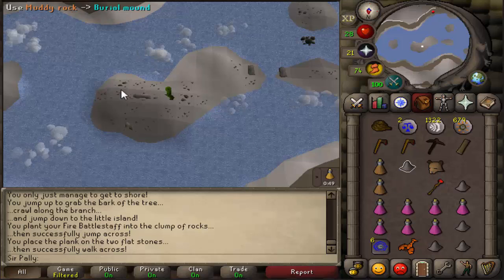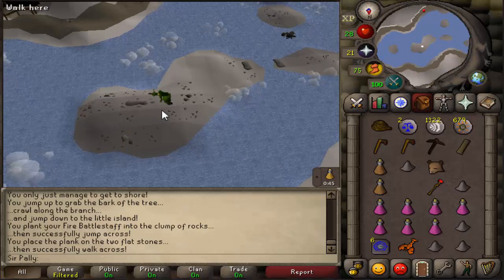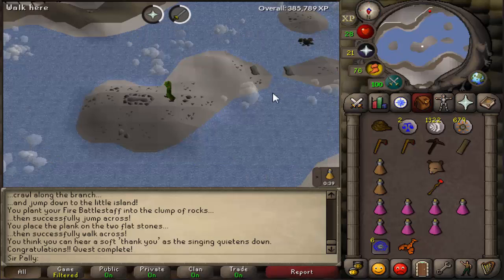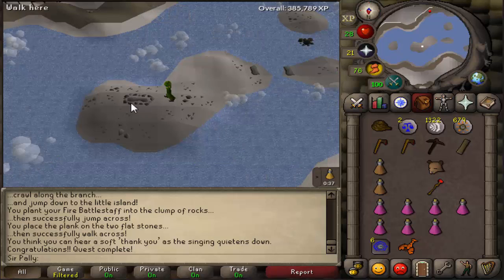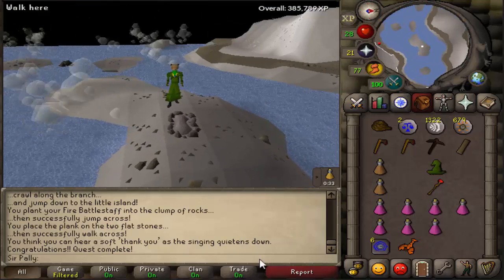I believe all I have to do is add these muddy rocks on the corpse or burial mound, and Mountain Daughter is complete. Yes — 2 quest points, 1k attack XP, 2k prayer XP. I don't think I get any level for that but I got the bear head though. Fashion scape.